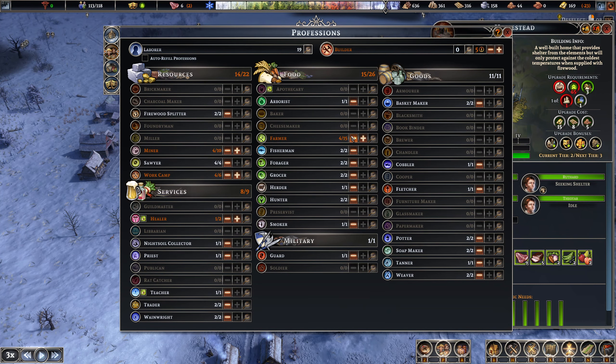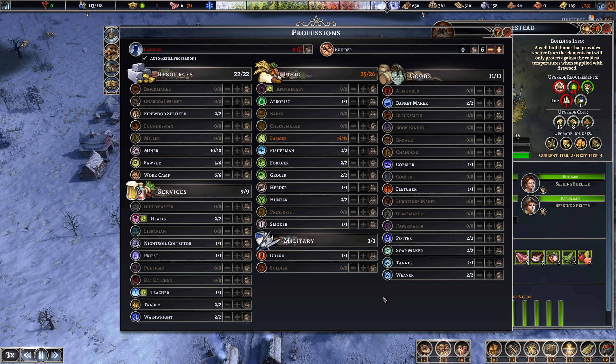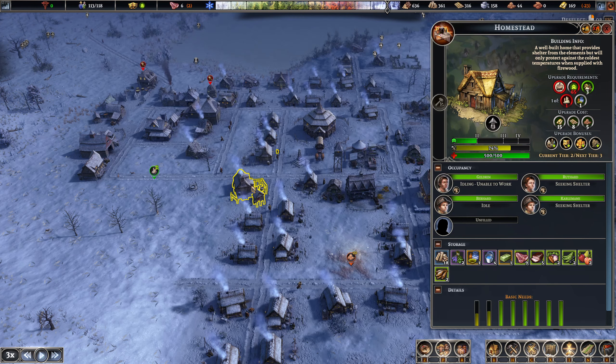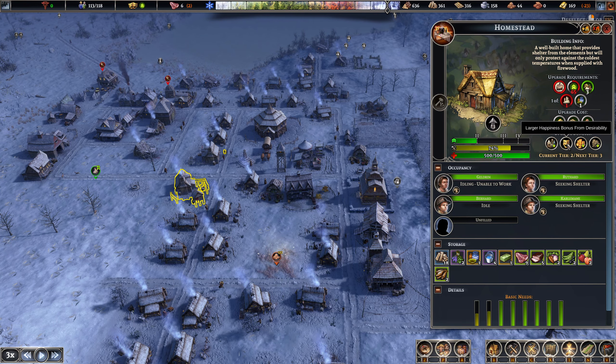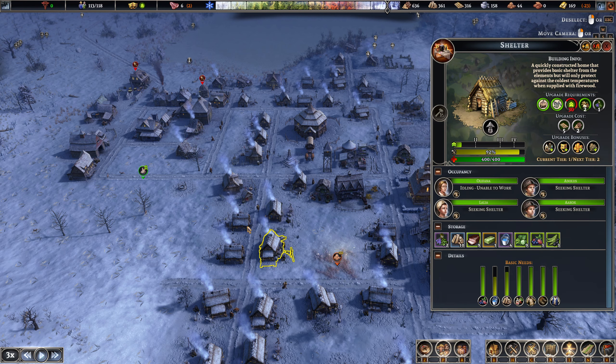I've just realized we don't need 10 farmers - let's go auto refill for the time being. I mean, I don't know why zero people are builders now - we don't need builders because we're not building anything, obviously, that makes sense. Additional income, additional durability, additional income - now you're speaking my language. Perhaps getting the desirability up is actually a helpful thing.